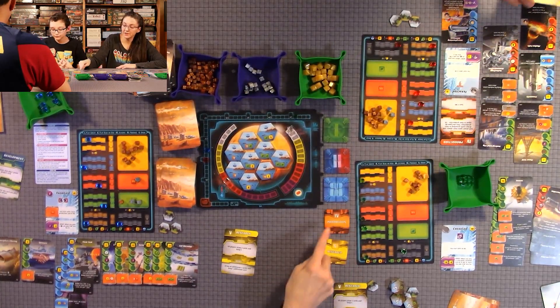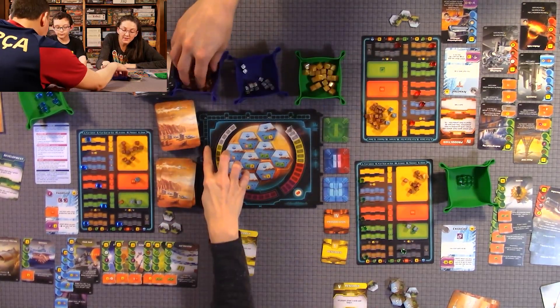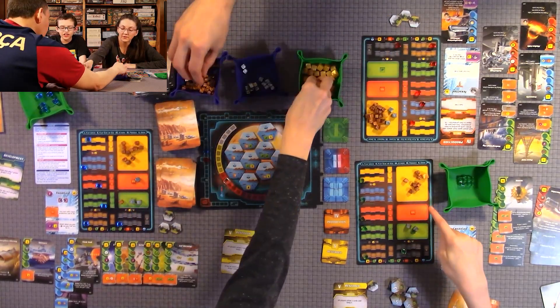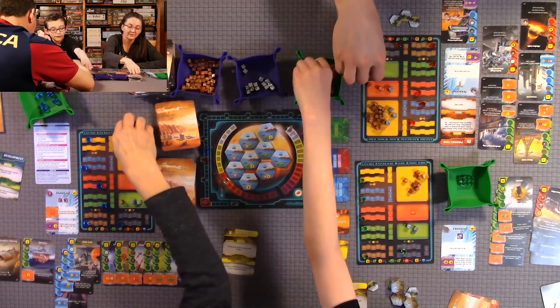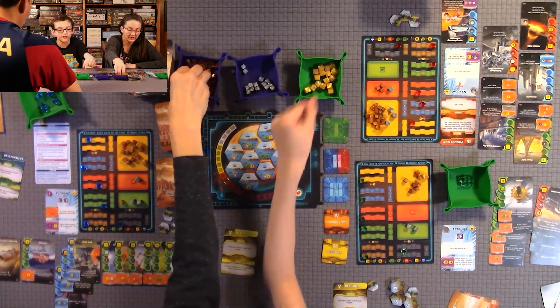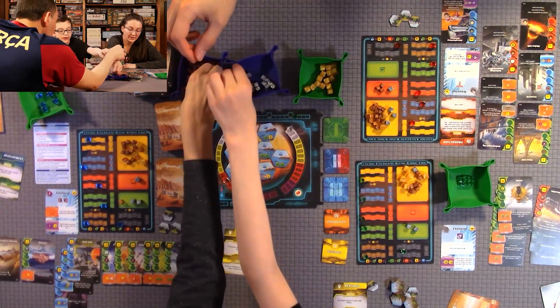Next round: two players chose Research, one chose Production. For Production I get five mega credits plus five more — I haven't been collecting my TR mega credits every turn so I cheated myself some money. I get three heat and two more from symbol cards. Everyone finishes their production and then we do Research.